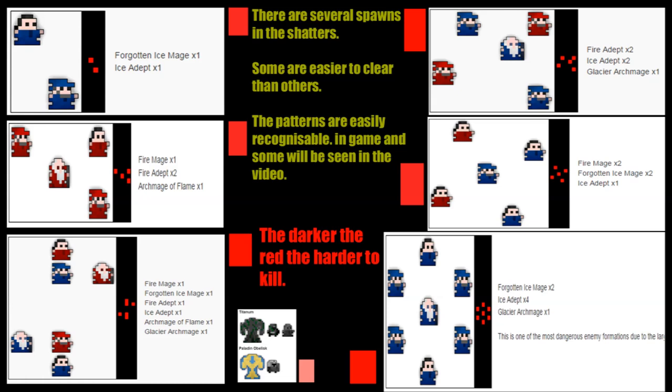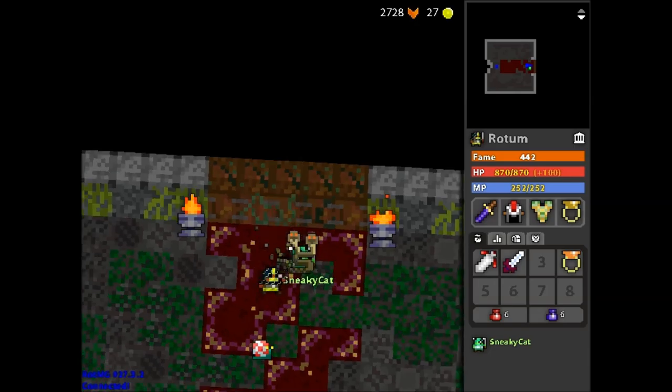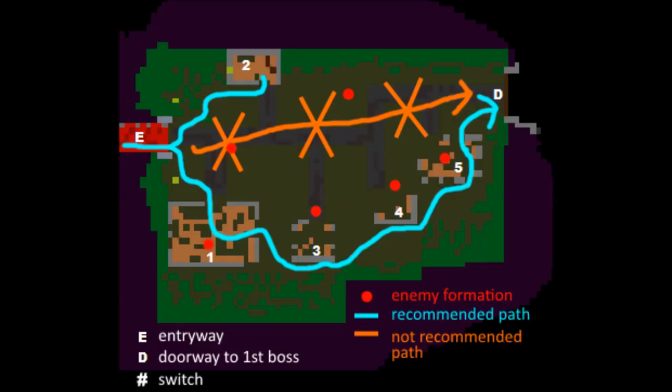There are several spawns in the Shadows; some are easier to clear than others. The Shadows starts in a square room with a single switch at the beginning — you kill the switch to proceed to the main room. Here is a map from the wiki of the room leading up to the first boss. It shows the path to take. For example, a paladin would take the shortest path at the top and a warrior would take the bottom path. The pally would join the warrior at the bottom path after completing the first switch in the room above.